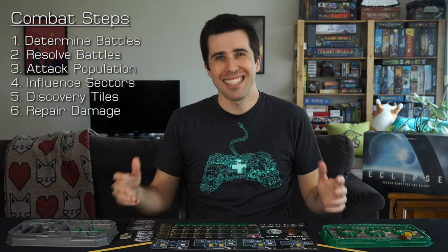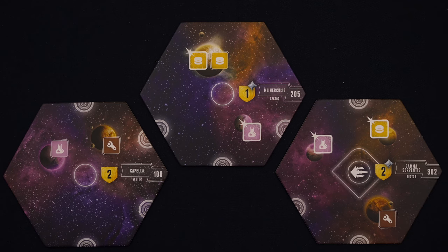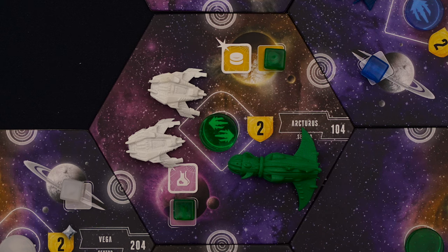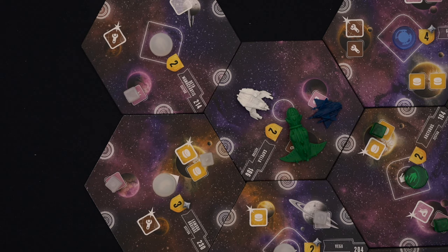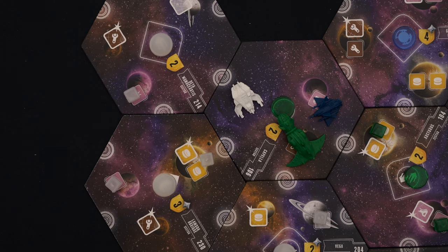Once every player has passed, you move on to the combat phase, which has six parts: determine battles, resolve battles, attack population, influence sectors, discovery tiles, and repair damage. Every player who has ships in the same sector as an opponent's or NPC's ships will have a battle. To determine the order, look at the numbers on each battle sector — higher numbers resolve first, so you'll start in the outer sectors and work your way in. You'll also need to determine the attacker and the defender: if one player controls the sector, they're automatically the defender. If it's uncontrolled, the defender is the player who entered the space first. It's possible to have more than two factions' ships in one sector, but battles are only ever between two players.